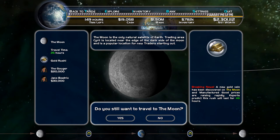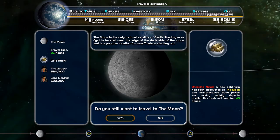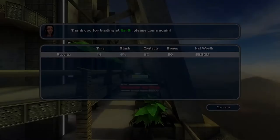Gameplay gets mixed up slightly with a new system. It allows you to learn about which hub has shortages or excess of resources, and can be an easy way of making sure that you don't invest in 100 units of psilocybin mushrooms just for the price to plummet when you reach Mars.